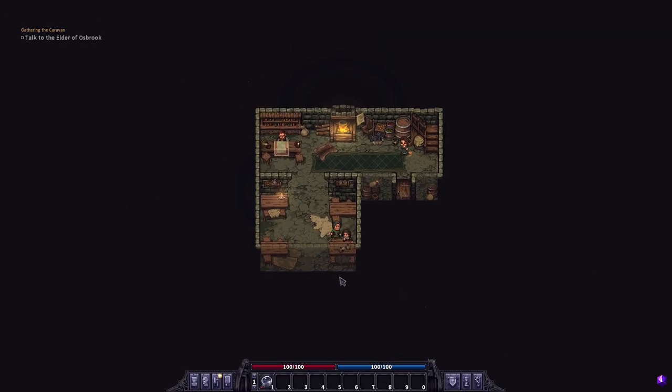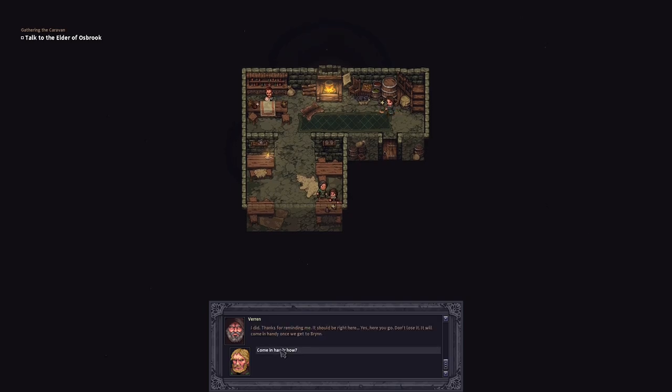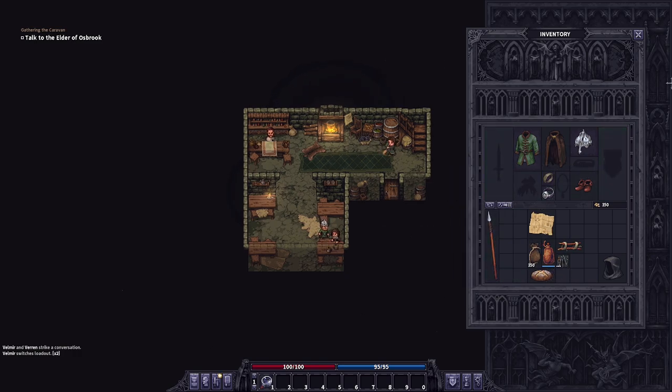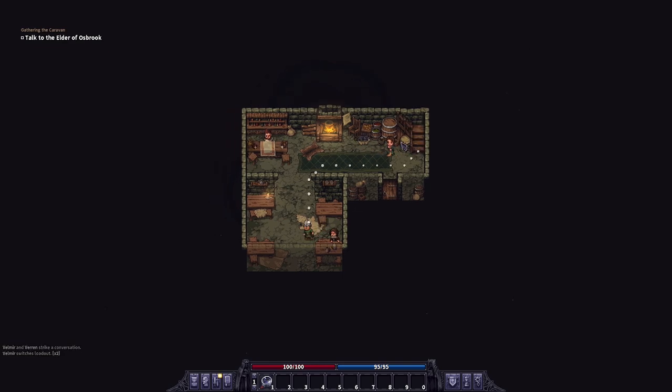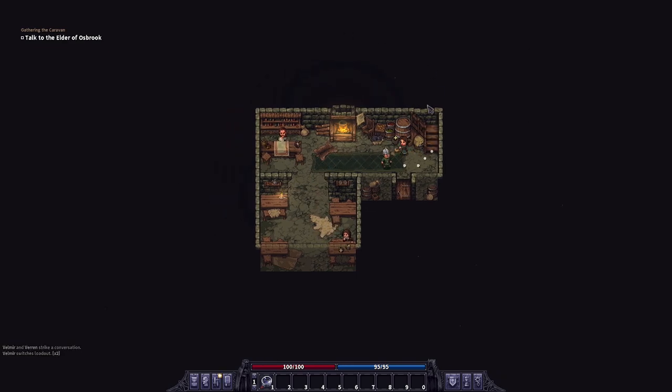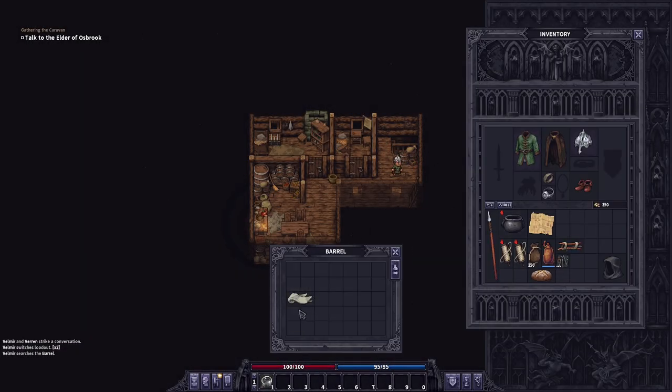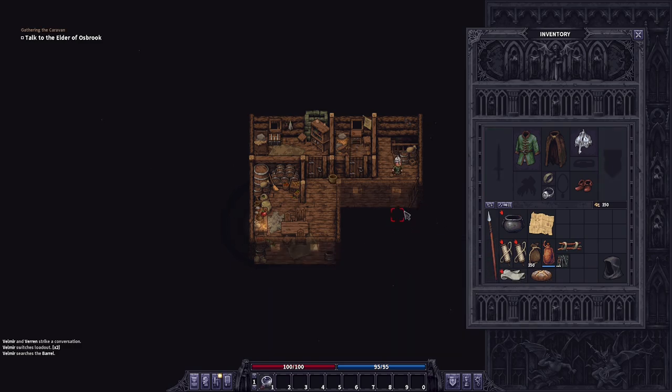Boom, grab it up. Let's talk to him right off the bat. Grab that ring up. We're going to go ahead and slap this helmet on. I may as well put on a crossbow. The spear is going to get sold. The ring gets put on. As we have been starting lately, we have to go upstairs — we're going to start stealing some items. Go ahead and grab all of this stuff here, then we'll head upstairs.